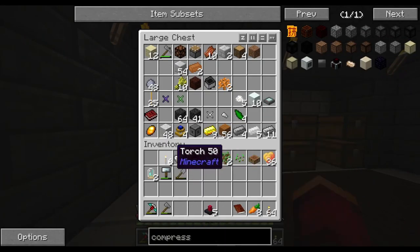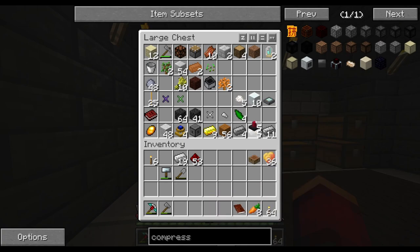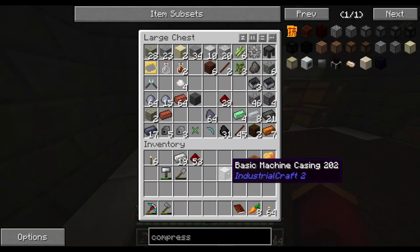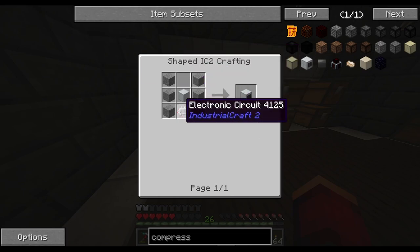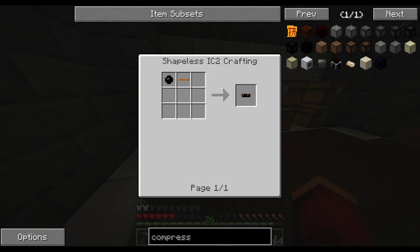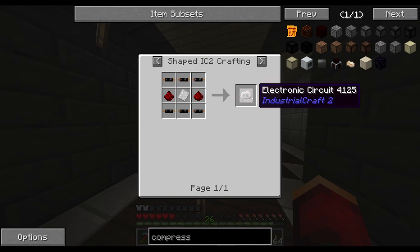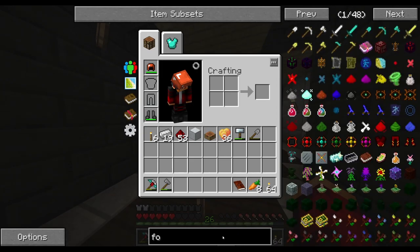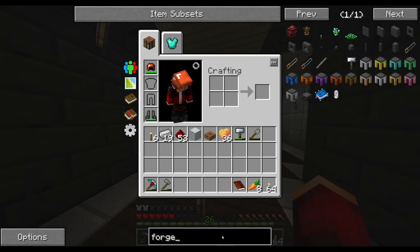It's in one of these. Let's go ahead and clean our inventory a little bit. So we have a basic machine casing, which is what we need for a compressor. Then we need rubber. We'll have to go ahead and get those for the electronic circuit for the compressor. And then what else do we need for the forge? Let's see, if I can type...